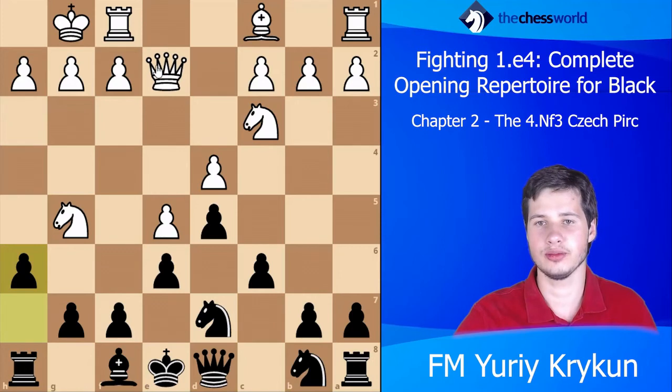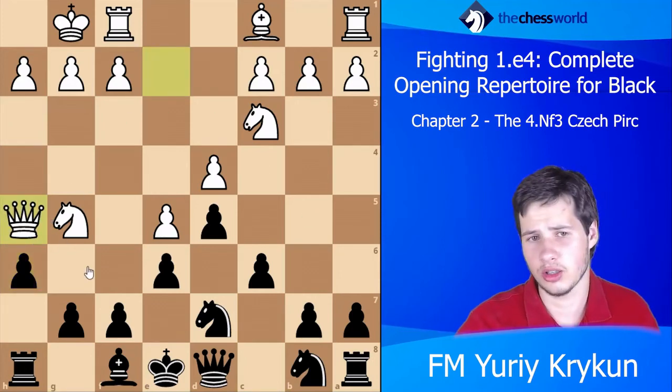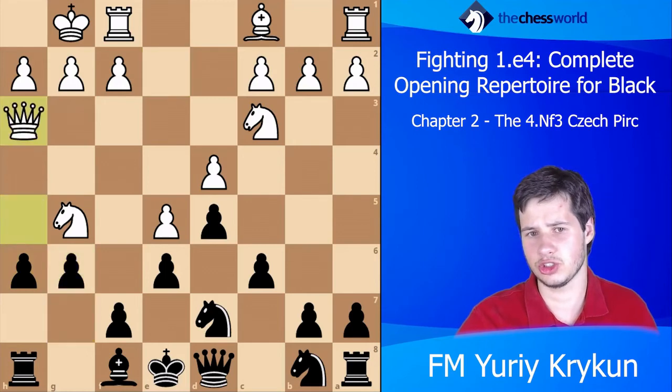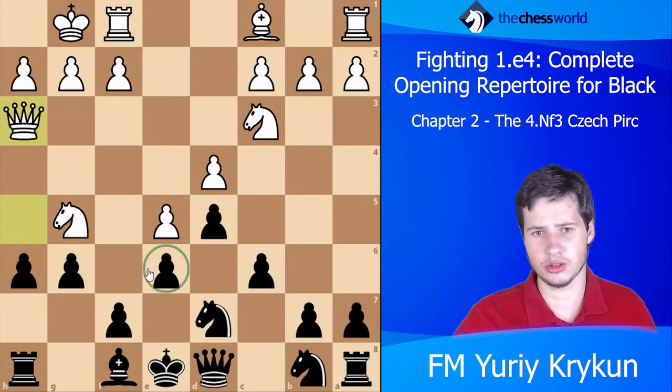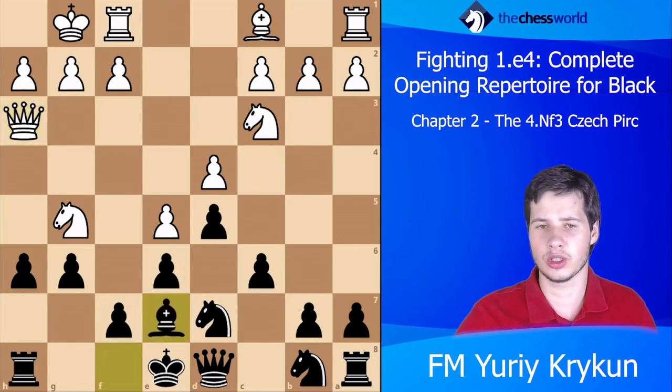White should continue with the move Qh5 — this is already I believe a novelty, as no one has even played this way. After g6, Qh3, we need to be a little mindful of all possible sorts of sacrifices, but this is not a problem really — we can just go Be7.